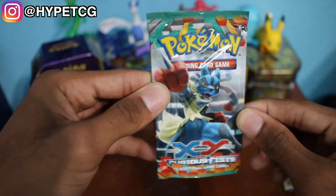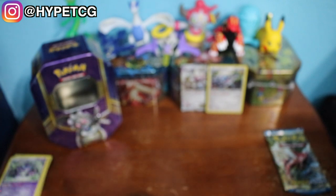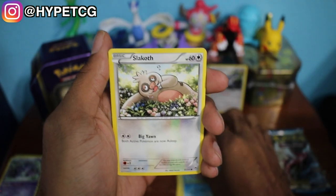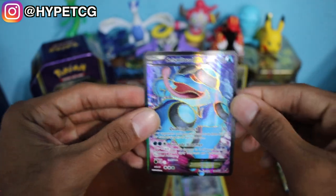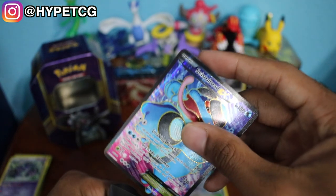Getting into the Furious Fists pack right here, hoping for a Lucario EX or the Mega Lucario EX. Here goes a code for you guys. It's three and two because that's also XY. Here we go: we have a Patrat, an Eevee, a Skorupi, a Cubchoo, a Slakoth, a Battle Reporter, a Combusken, a Lickilicky, a Fighting Stadium Reverse Holo, and we have a Seismitoad EX Full Art right there — very lovely card. Appreciate the Furious Fists packs; they have some really good Pokemon cards to pull.